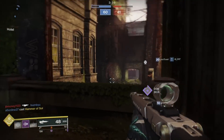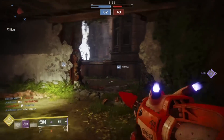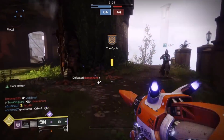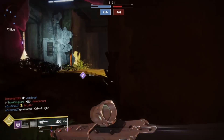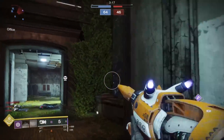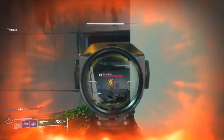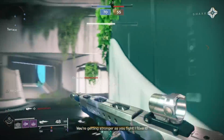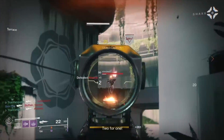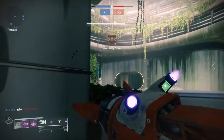The Nova Warp super itself took some getting used to. I used to think you had to charge it up to one-hit-kill a guardian at full health, but I was proved wrong. You don't need to charge it — you can blink in, and if you're right on top of someone just hit the trigger for an instant detonation and they will die if you're close enough. Now I feel a lot more confident: zip zip zip boom, zip boom, zip boom. It's so much fun — try it out.